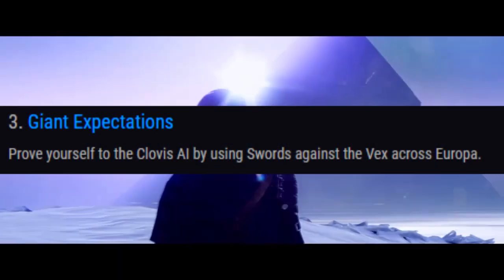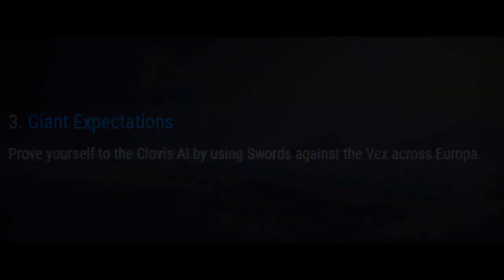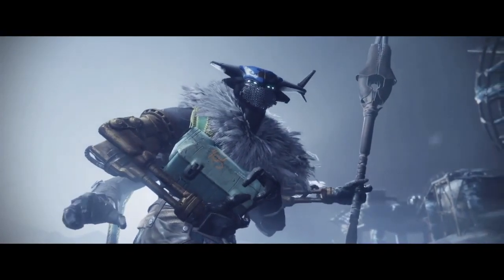Next step is Step 3, which is called Giant Expectations. Prove yourself to the Clovis AI by using a sword against the Vex across Europa. We don't know exactly how many that's going to be, but it's pretty easy — just head around Europa, make sure you rally flags, and kill things with swords. It should not take too long whatsoever.